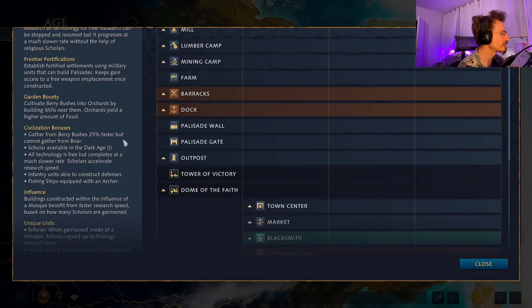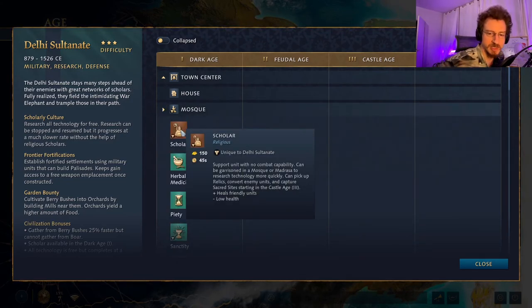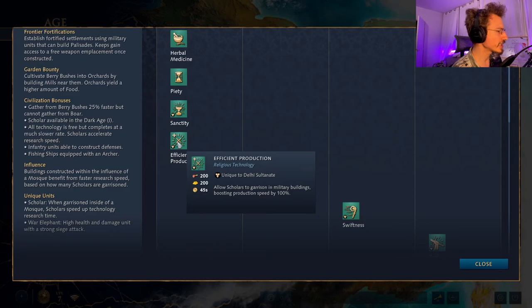The Delhi Sultanate's civilization bonuses: they gather from berry bushes 25% faster but cannot gather from boar. They have access to a unique unit in the Dark Age — the Scholar. All technology is free but completes at a much lower rate; Scholars accelerate research speed. Infantry units can construct defenses, and fishing ships are equipped with an archer. Buildings within the influence of a mosque benefit from faster research speed based on how many scholars are garrisoned inside.